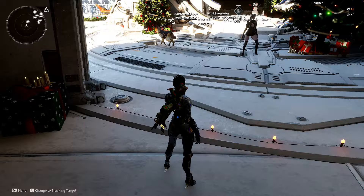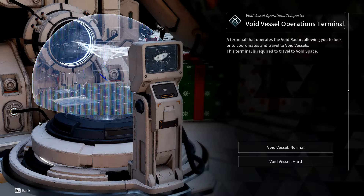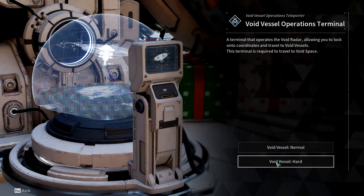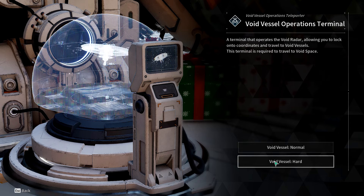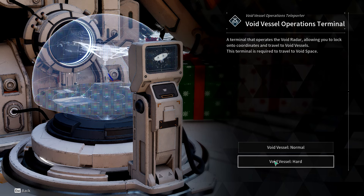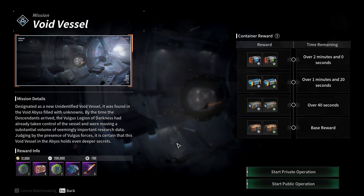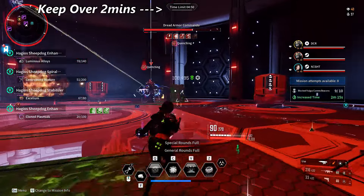All of these things are available from doing the void vessel missions, the new content added in season two. Once you start the season and complete the quest line, you'll have this terminal available. You can do these missions on normal or hard difficulty. The only difference is on hard difficulty you get a few more research materials and a few more decryption keys. Normal will be faster and will probably come out the same anyway.